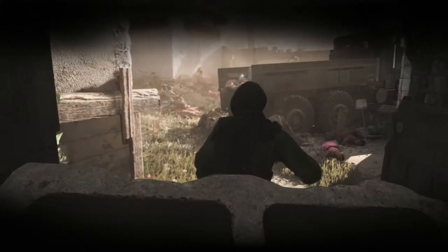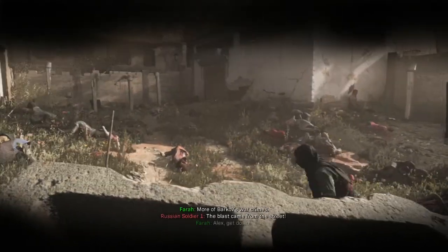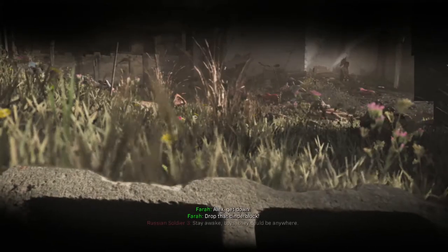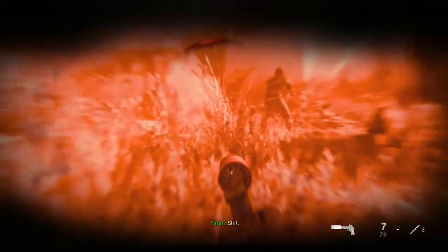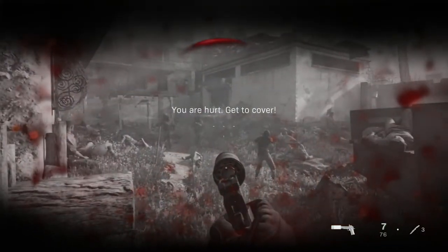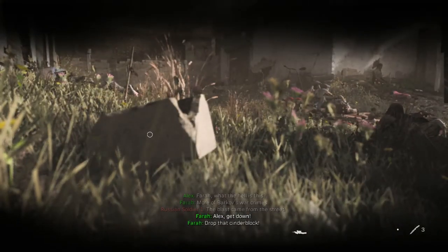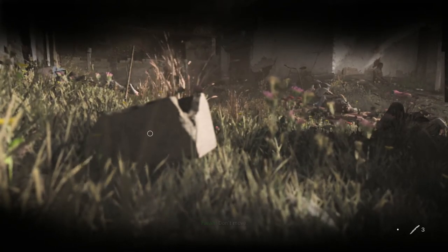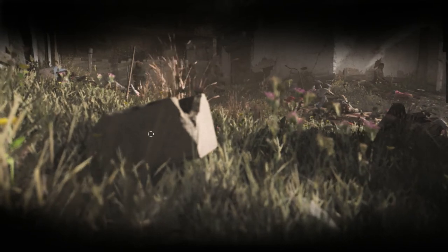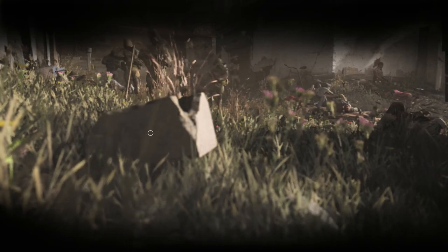You're going to eventually jump out this window with Farrah, and this area is notable because this is where you're also going to get the other achievement — killing all the enemies in the field of dead bodies. There's a bunch of dead bodies here and you're going to have to lay down. Make sure you throw the brick and leave it on the ground before you do, because they noticed me holding it — a dead body cuddling a brick looks a little strange. Let the enemies pass.